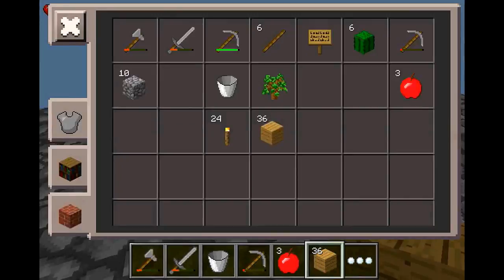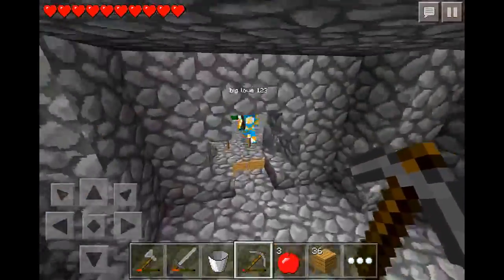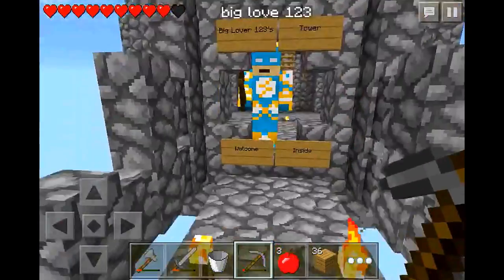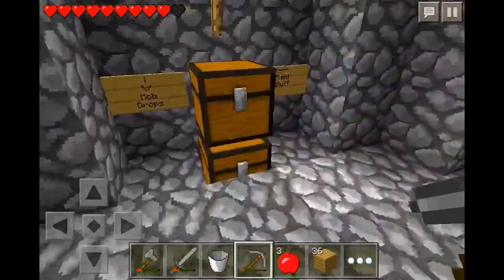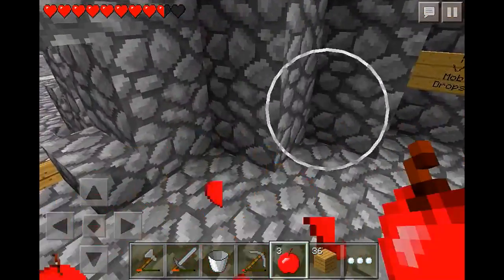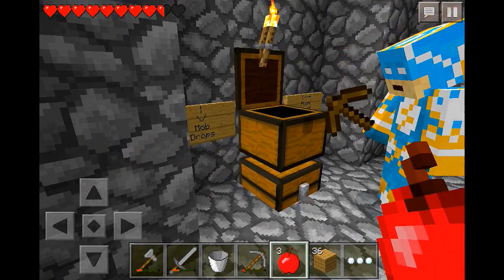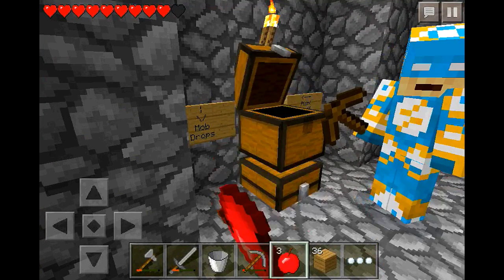Why do I have more stuff in my house than you do in yours? For some reason I put them backwards — this will be yours. Wait, we're allowed to go in each other's, so I guess you can't take my stuff. These were from the trees that I grew. Yeah, this took a long time to get all this.